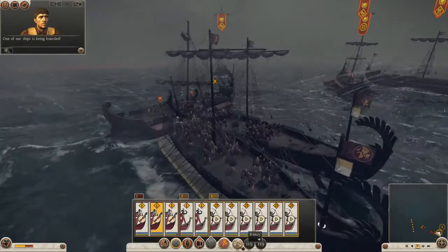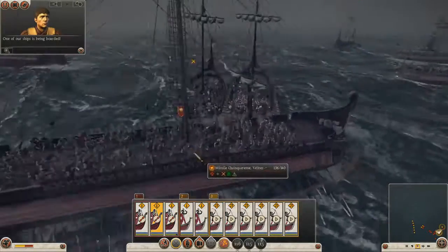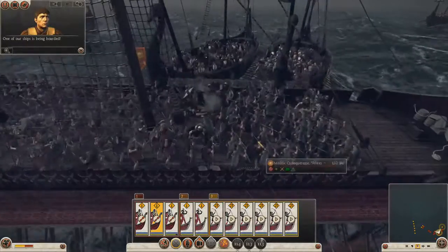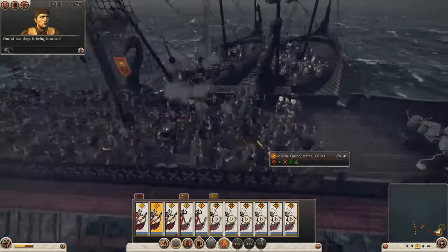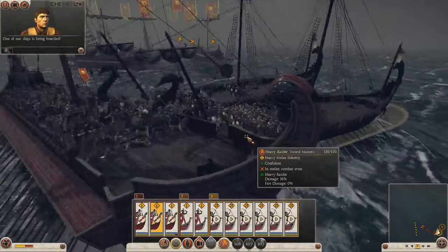These heavy barbarian ships aren't quite as streamlined and built for ramming as much as the Mediterranean ships are. But they will do a little bit of damage on first impact, and largely what we're aiming to do here is kill all the crew on board the other ship.